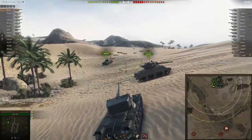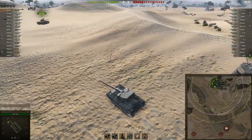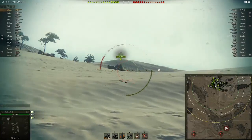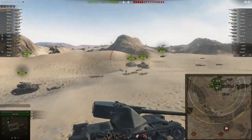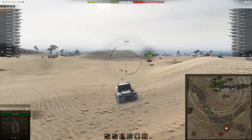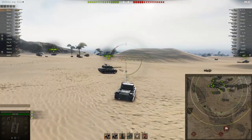This tank is a four-shot autoloader with 300 alpha per shot and four rounds. It's got incredible turret armor and incredible gun depression. It's not the fastest tank in the world, but it's very small. The gun hits hard and the turret armor is amazing.